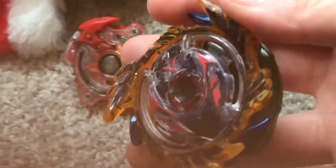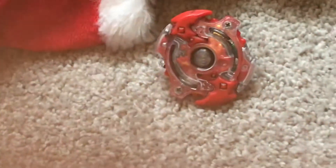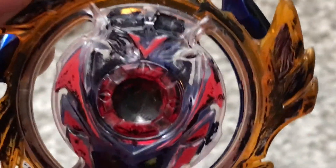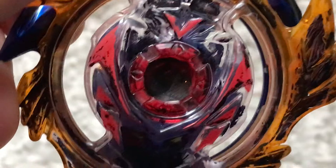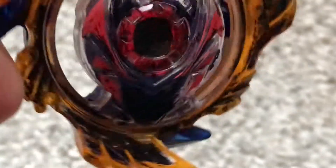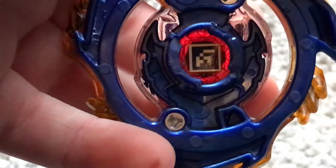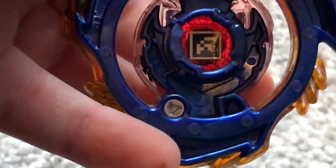I'm gonna do my new custom Shadow Valtryek. Yo, I love this layer — it's so epic. This is Hasbro, so there's a code. And we'll battle these two together.